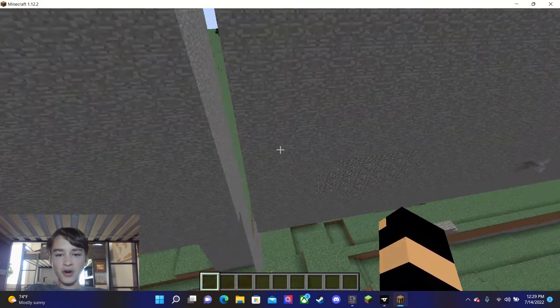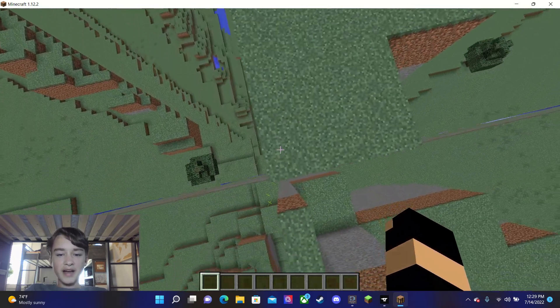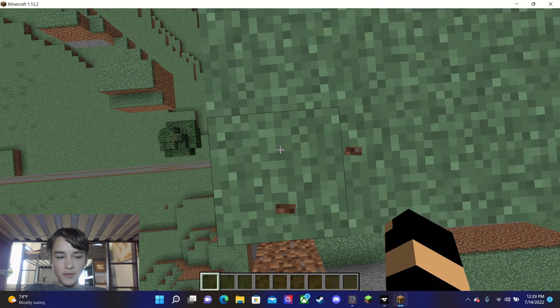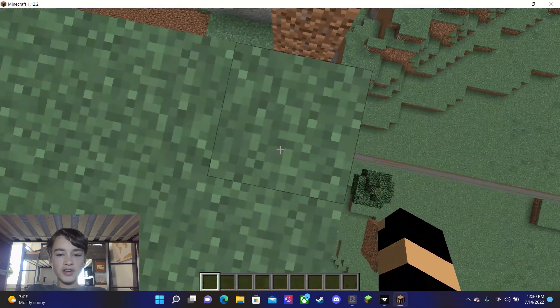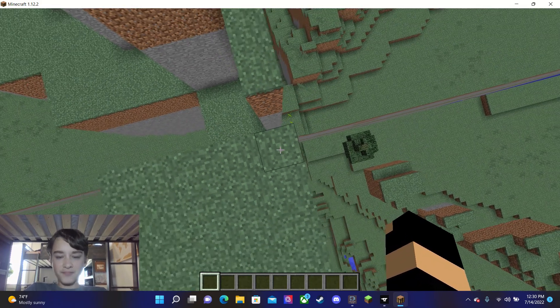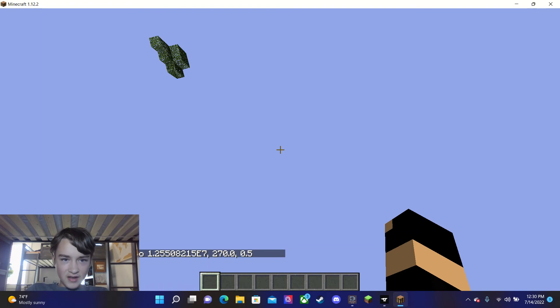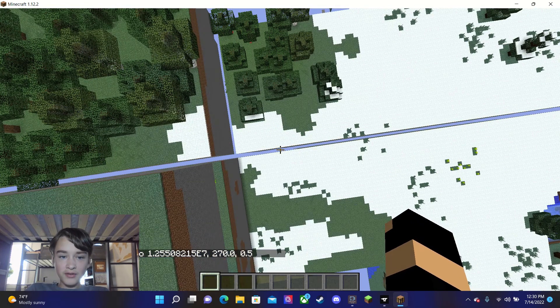Not only can you not see the start of the far lands, but you can't even see the start of the farther lands. When you change the coordinates of the far lands, you change the coordinates of the 64-bit far lands too, because they're basically the same.